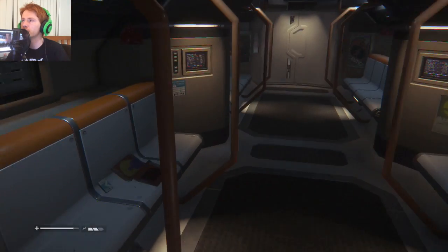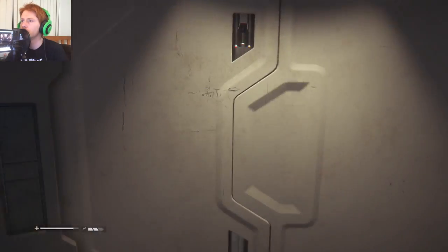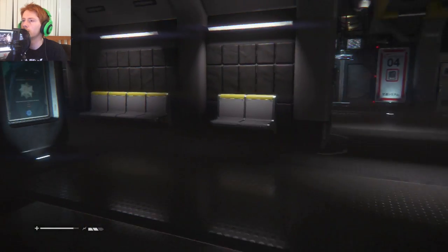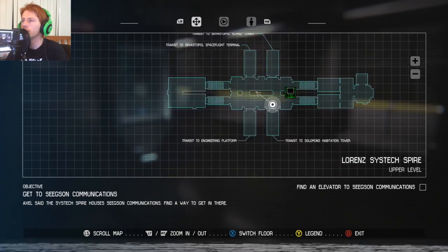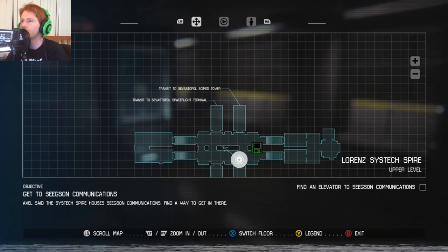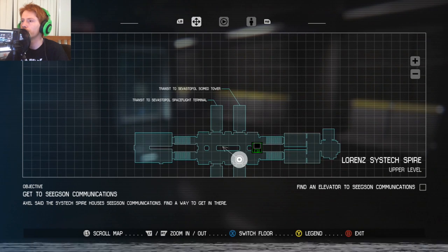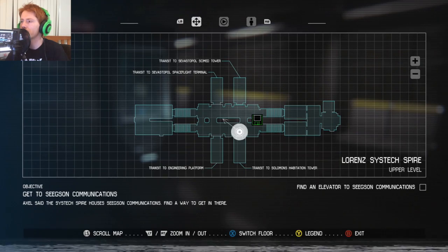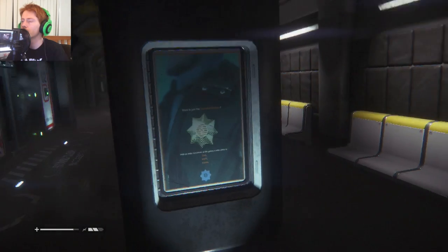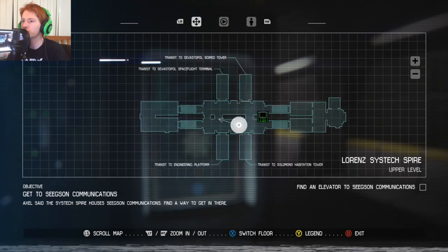Look how fast I spin around. It's this door. God damn it. Station serving — seek some communication. Where is the game telling me to go? To the Sylvester Pole Spaceflight... Engineering Platform... Technologies, tech support services, and Gemini Exoplanet... Where am I going? I actually don't know.